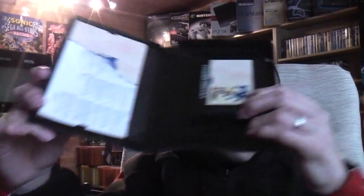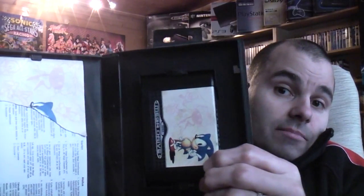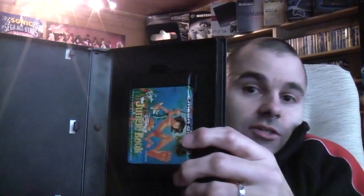Another superb game, common as anything, but if you're just starting a Mega Drive collection and you've not got this one yet, I wholeheartedly recommend it — the original Sonic the Hedgehog. This one's complete with the manual, apart from parts of the front cover which have unfortunately been ripped. Next one, another favourite of mine — a superb Disney platformer — and that is Jungle Book. No manual, but it is boxed with the cartridge.